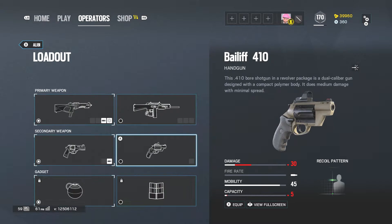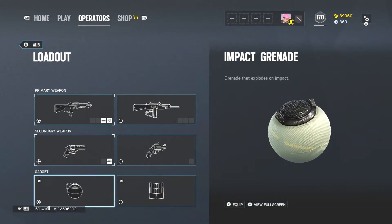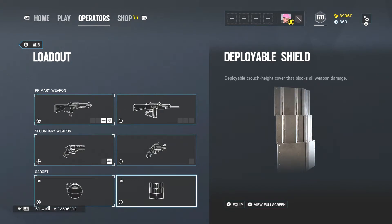Secondary weapons: the Bailiff 410 handgun — a .410 bore shotgun in a revolver package, a dual caliber gun designed with a compact polymer body. It does medium damage with minimal spread — basically a Judge combat shotgun pistol. Also the Keratos .357 handgun, designed for high damage at short to medium range. The vertically inverted barrel alignment naturally reduces muzzle rise and recoil. She has two gadgets: the impact grenade, which explodes on impact, and the deployable shield — a deployable crouch-height cover that blocks all weapon damage except grenades.